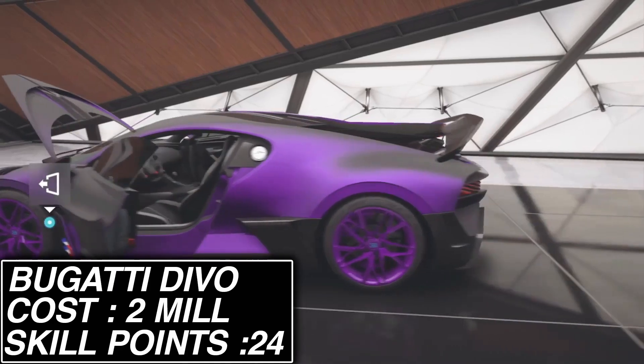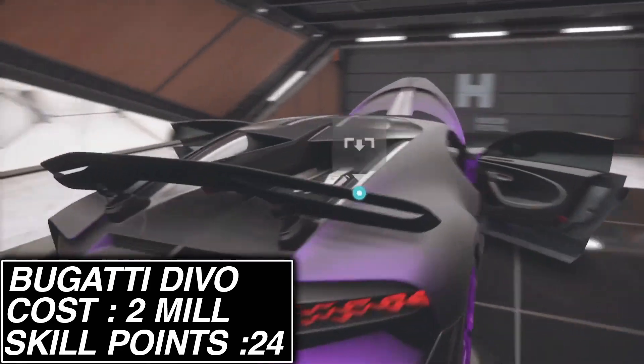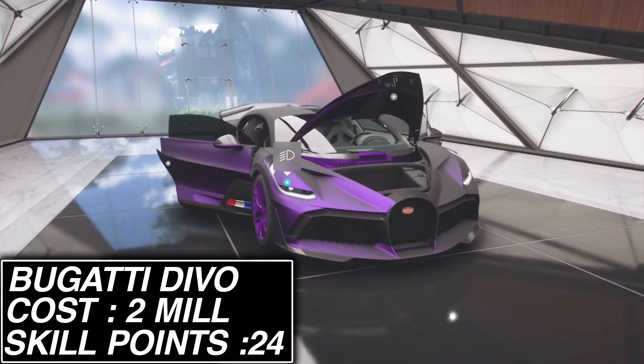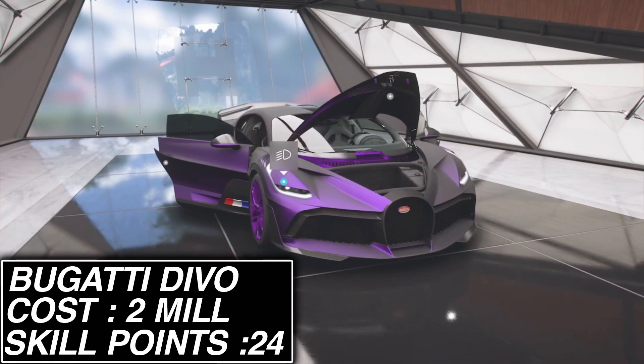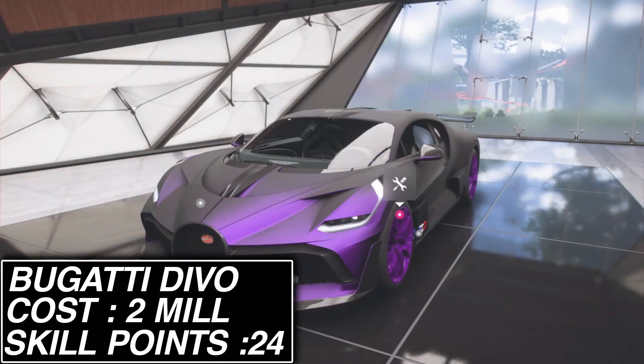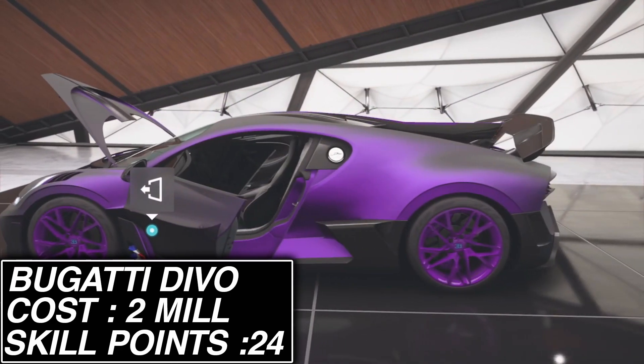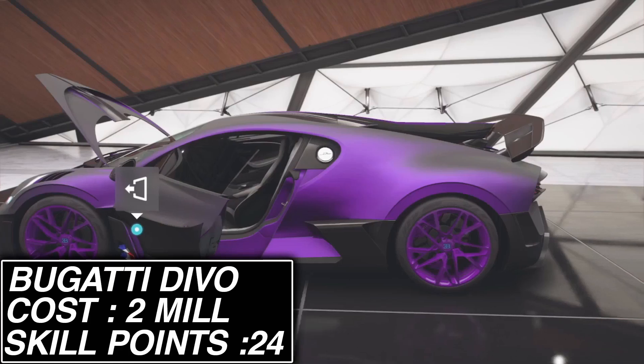So if you guys are looking for super wheel spins, you can get the Bugatti Devo for around 2 million credits, and the skill tree does include 50,000 credits back, 20,000 XP — which is essentially at least one free regular wheel spin from leveling up — one regular wheel spin, and two super wheel spins. So the rewards for this car are absolutely insane, and it's easily one of the best methods to use for farming.